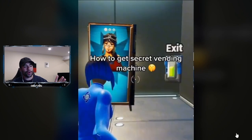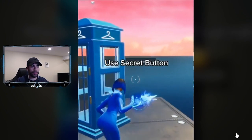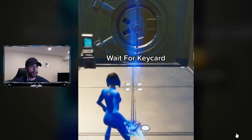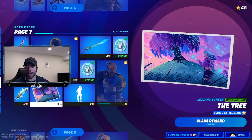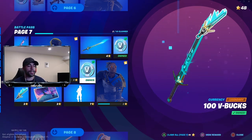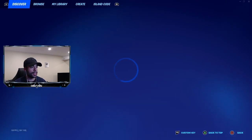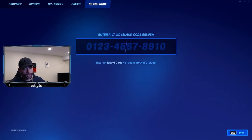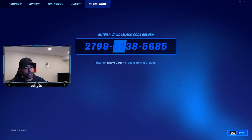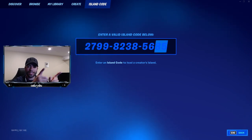As you guys can see, you got that Renegade Raider vending machine right there, and as you guys know the Renegade Raider is probably one of the rarest skins here in Fortnite. So let's go ahead and hop into a match and get straight into this map right now to check it out. I am back on Fortnite and now we got to go ahead and head over to the island code. The code is right here on screen: 2799-8238-5685.